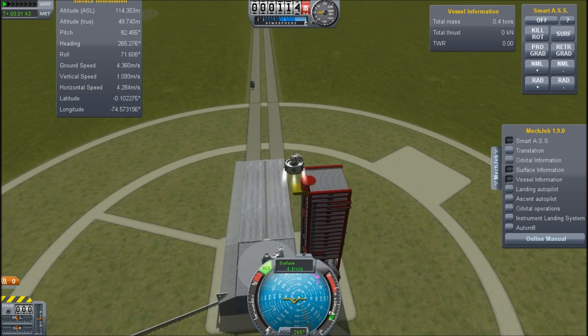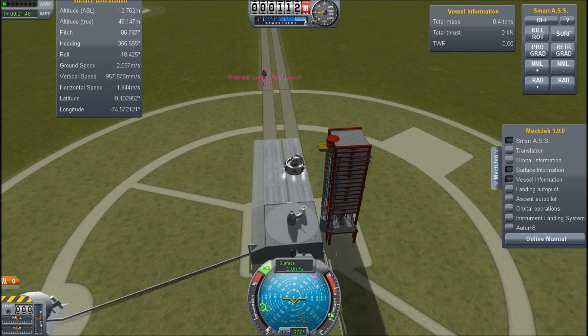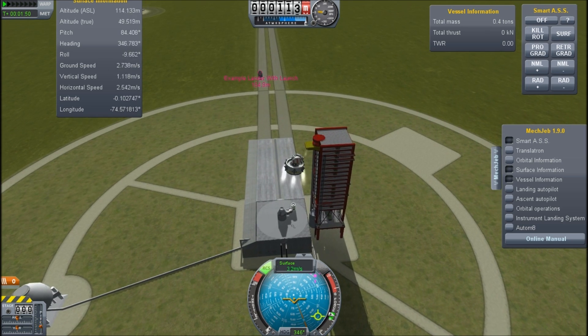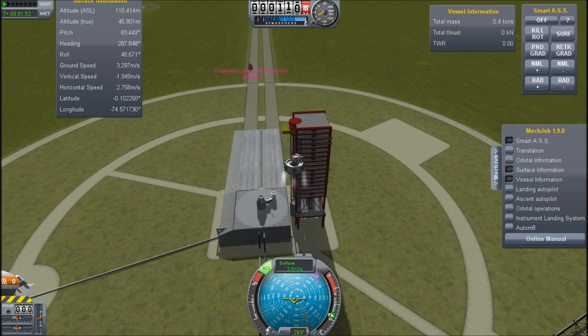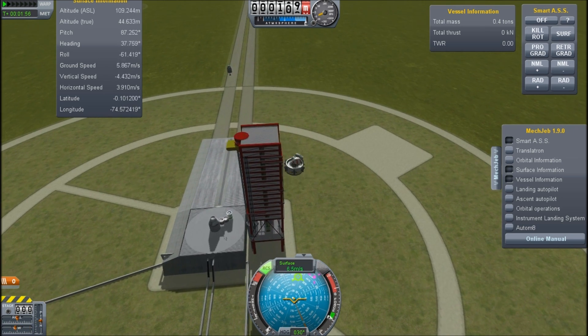Let's be safe. Let's see if I can land this on the launch tower. Remember, I took like a hundred attempts to land a rocket on the launch tower in the past. This one actually feels relatively controllable, but we'll see.